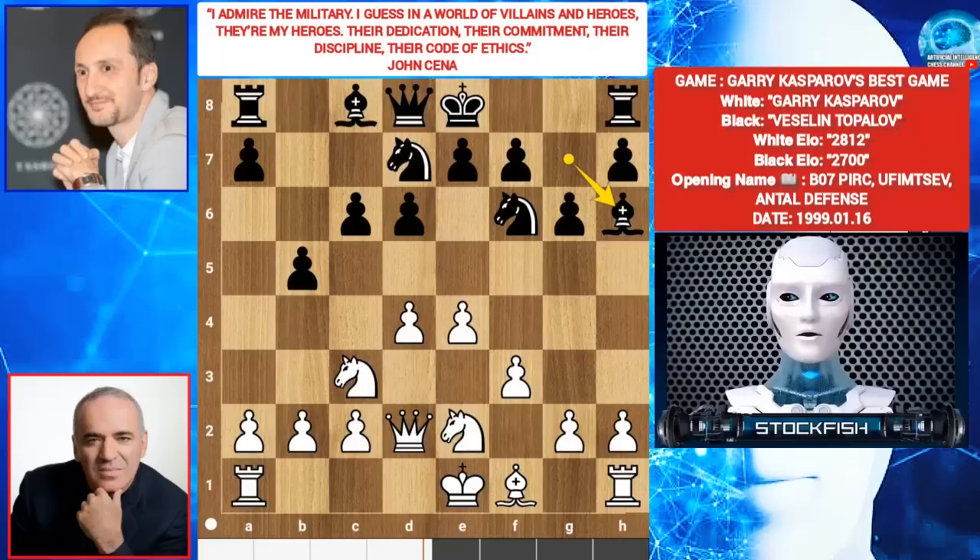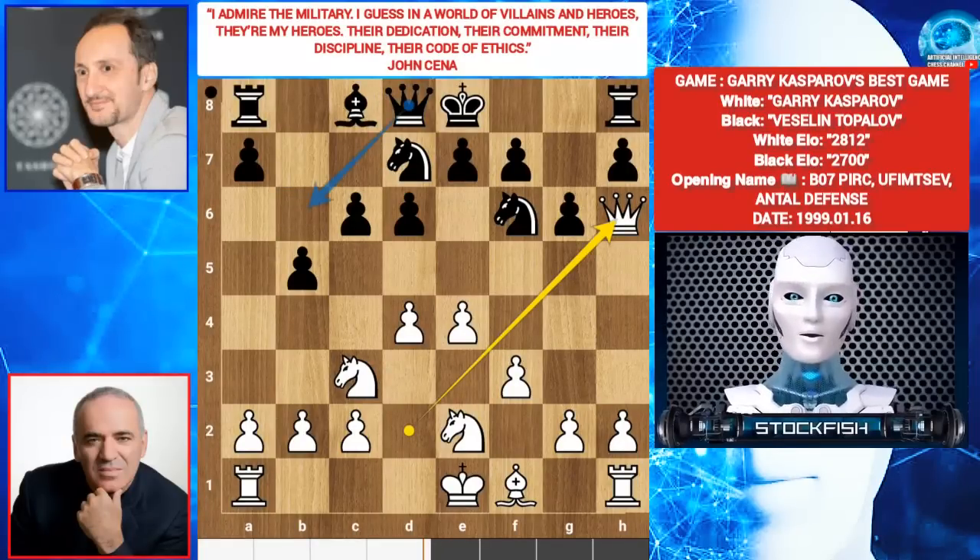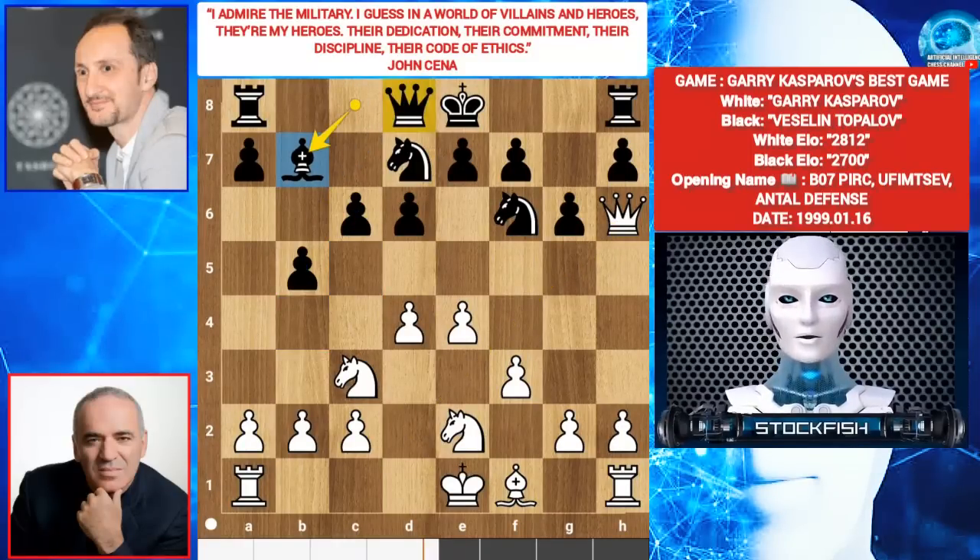Bishop takes H6. Queen takes bishop. Veselin played bishop D7, which is an inaccuracy. Actually the best move was queen B6, B4, C5, getting some space. But he played bishop B7. Garry Kasparov played A3. Black plays E5 — inaccuracy. The best move was A5 before, expanding the pawns on the queenside. Queen B6 and C5 is accurate.